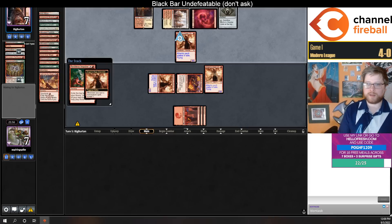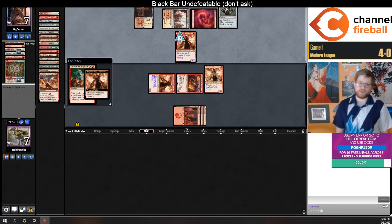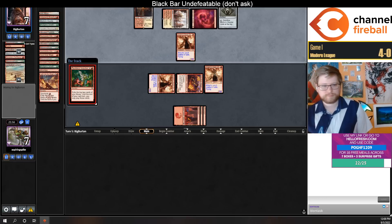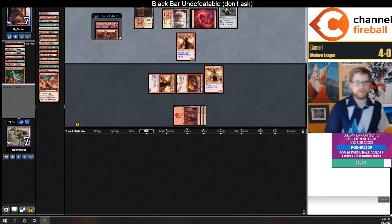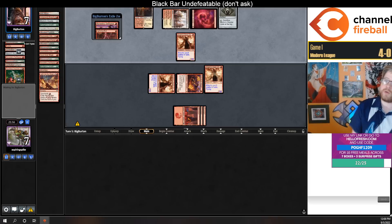They did keep the card on top — it's Reckless Impulse. So now we have nearly perfect information on if we should block or not. Swift Spear, Lightning Bolt — two pretty good hits. So if my opponent mills over Lava Dart with Lightning Bolt and their Surveil, I die.